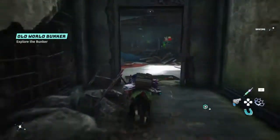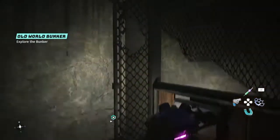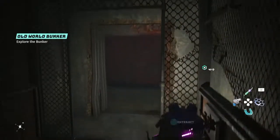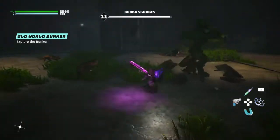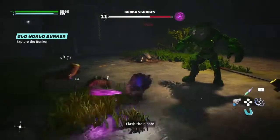Open your door and go ahead and just run through the door. Coming over here, go ahead and activate the elevator. Once you come in here, there's going to be a little fight. Let's get that taken care of.